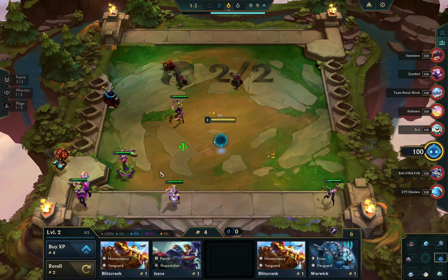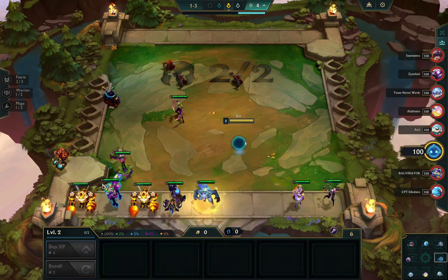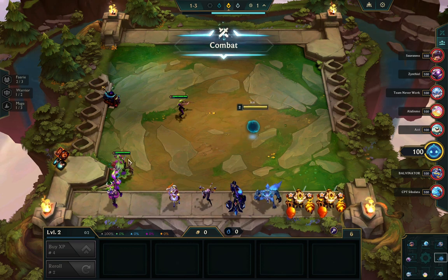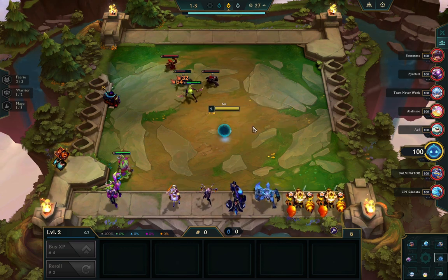I got a Katarina, already had Seraphine, and rolled into a Lilia, so I think maybe I get a fairy augment and just play fairy. I'm just organizing my bench — put the Blitzcrank pair beside the Vanguards, right — Vanguards Blitzcrank, Warwick.